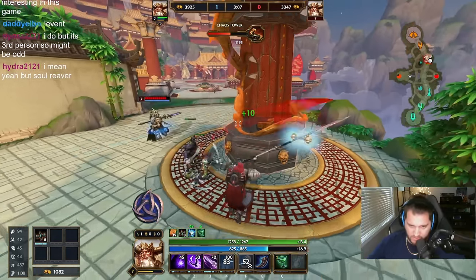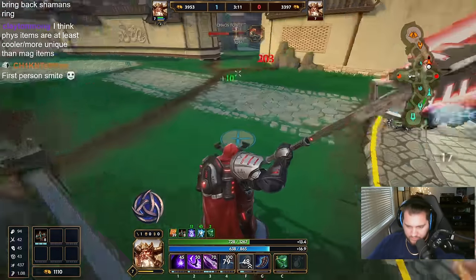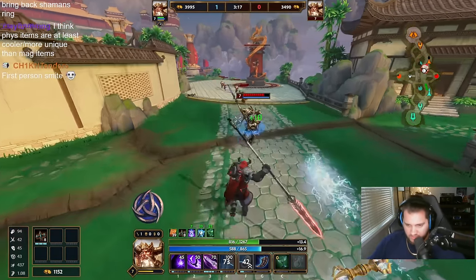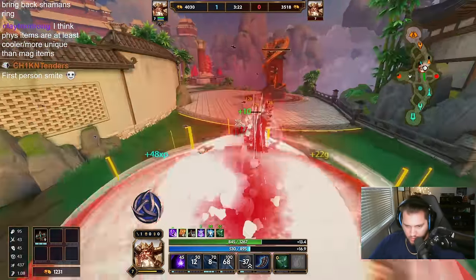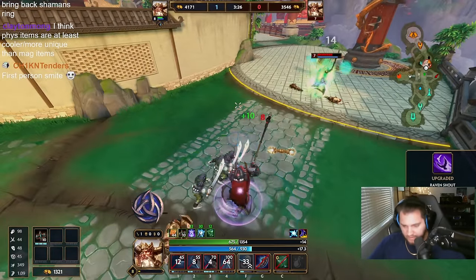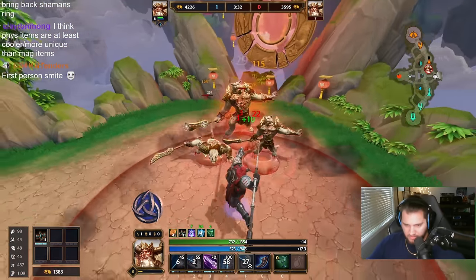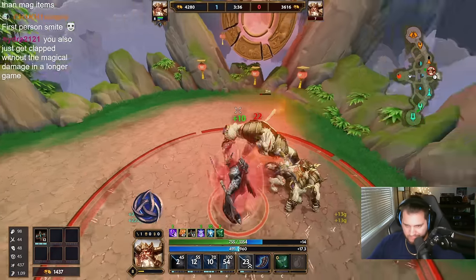Also, the way that physical gods scale with power — that five physical power difference is way bigger than you'd think. Five physical power is probably worth like 15-25 magical power in terms of impact.